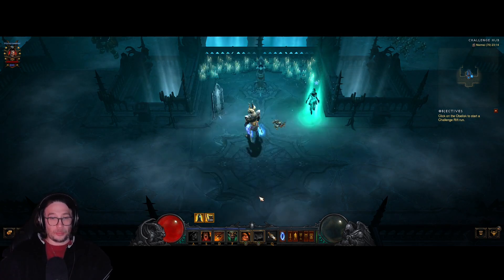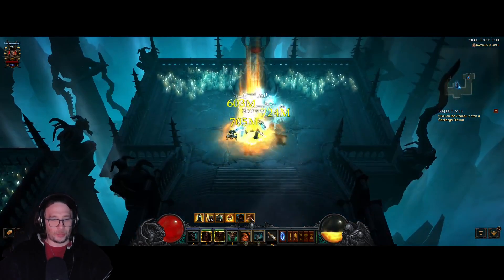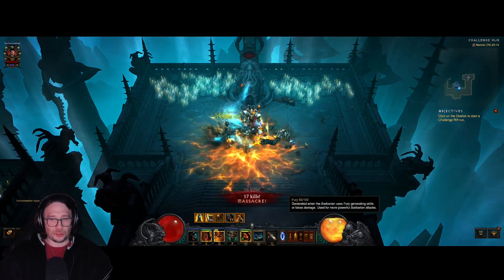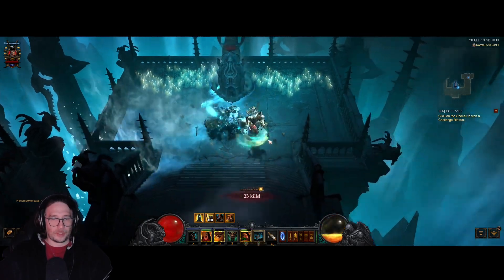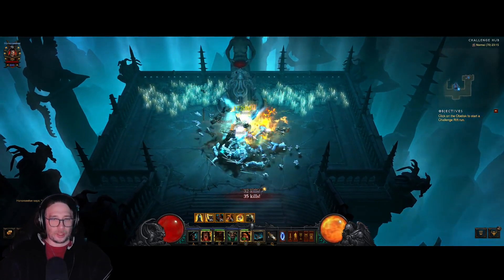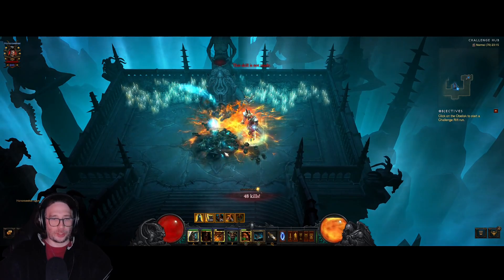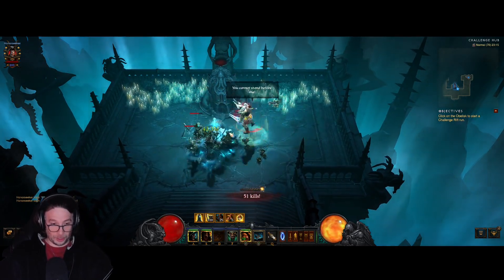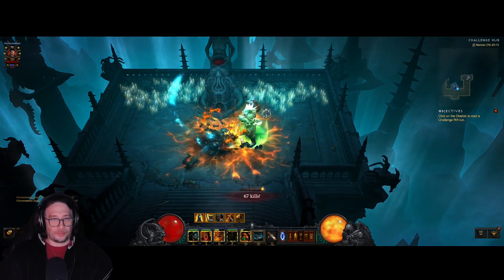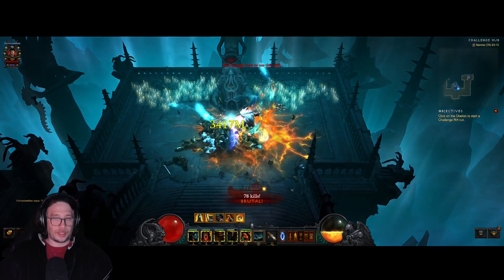Nonetheless it's actually quite an enjoyable build. What you want to do is make sure your Warcry is constantly up and your Frenzy is up so you keep generating Fury. When you're full, use your Seismic Slam, keep leaping, and use Seismic Slam again. Make sure Warcry is up, and you can also use Battle Rage. If you come across an Elite, use Wrath of the Berserker to increase your damage even more.